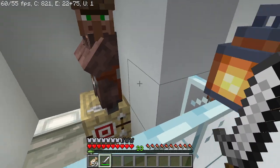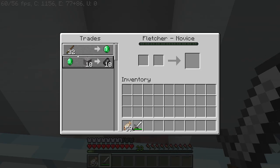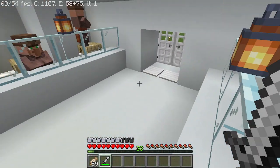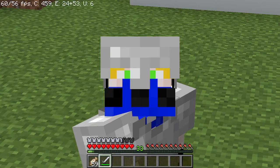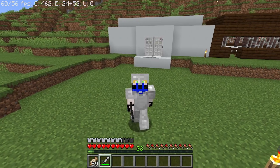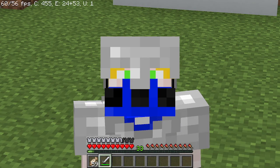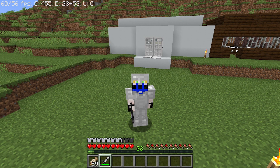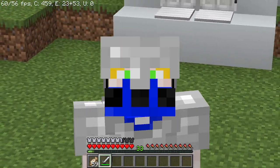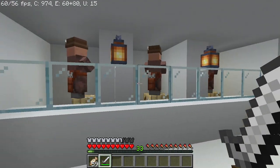This structure is home to the Fletchers — traders that will allow you to sell sticks for emeralds, just 32 sticks for one emerald. And it gets even better: as you transform them into zombies over and over, you can reduce the price of an emerald down to just one stick. This has to be by far the most efficient trader in the entire game.